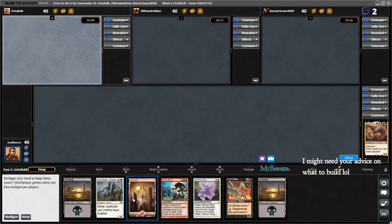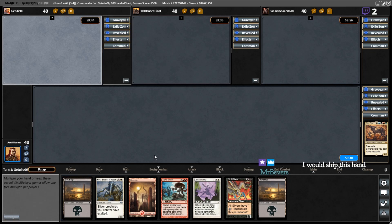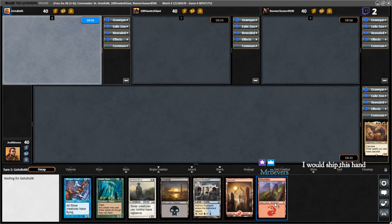Okay, let's see here — Swamp, Mountain, Swamp. That's gonna take a while. I can at least get that out. This isn't great. I'm gonna mulligan — no, actually I'm gonna keep. Ship it: Swamp, Mountain, Mountain, and a Gate. Ironically, Quick Sliver will not be quick.